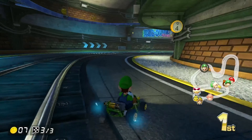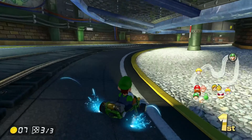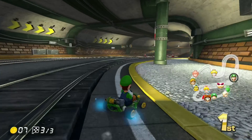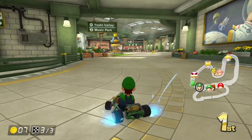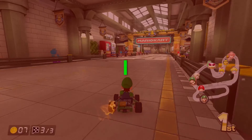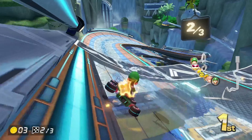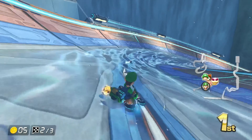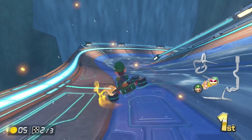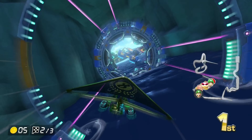Super Bell Subway: unlike its above-ground counterpart Toad's Turnpike, this map is actually great. Avoiding the trains while hitting a perfect drift is so exhilarating — it's literally what Toad's Turnpike wanted to be and never could be — high B tier. Big Blue is a great map with the weirdest and wildest shortcuts, and for that reason I have to respect it — low A tier.